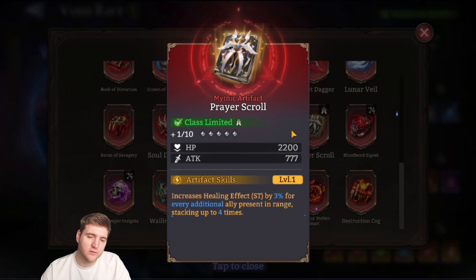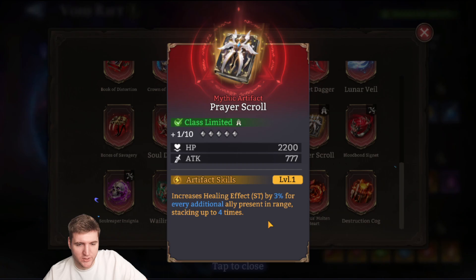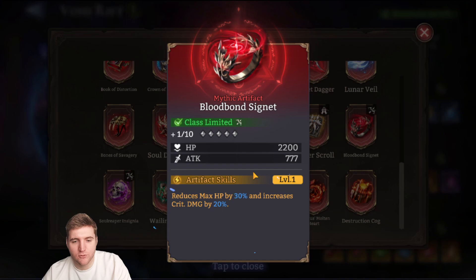Prayer Scroll is a new class-limited artifact for healers — increases healing effect by 3% for every additional ally present in range, stacking up to four times. That's a potential 12% healing effect increase, which isn't crazy but it's decent. There aren't many really strong healing artifacts around, so this is quite good. It's a shame we didn't get any hero-specific healer ones, but Prayer Scroll seems pretty solid overall.